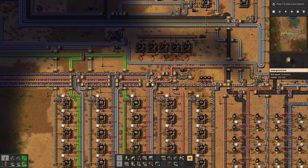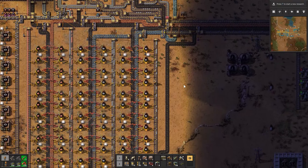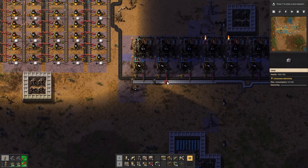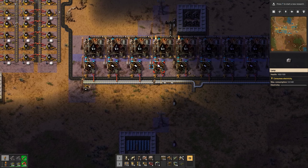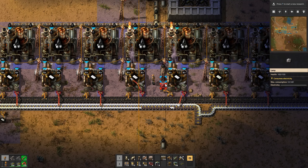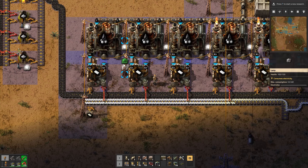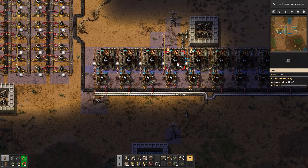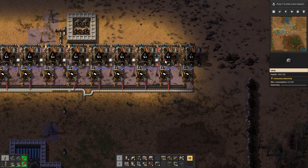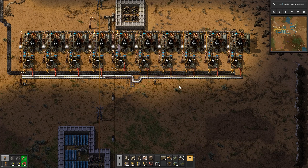Anyway, so last episode I made plastic, which is down here. I don't know if I made it the right way, but it seems like it's okay. Oh, I didn't put lamps — let's put some lamps so we can see it. The pipe is in the way, so maybe we'll just do here instead. All right, put the lamps all the way across. There we go, now you can see it.